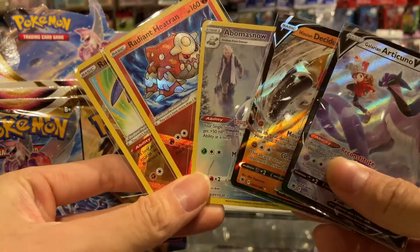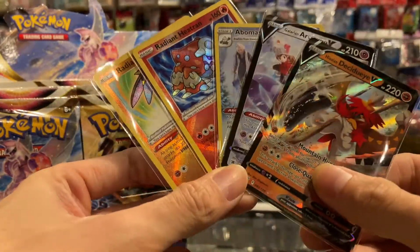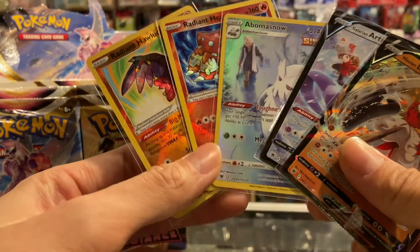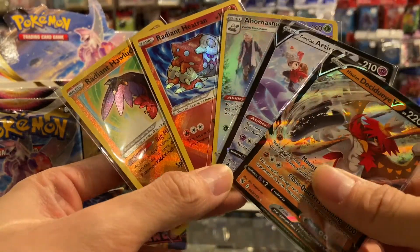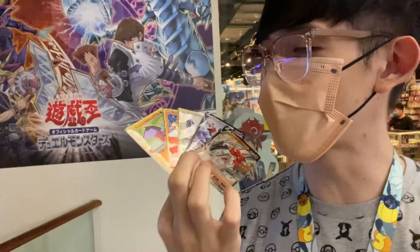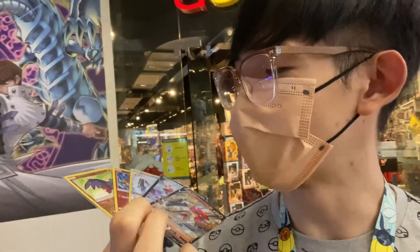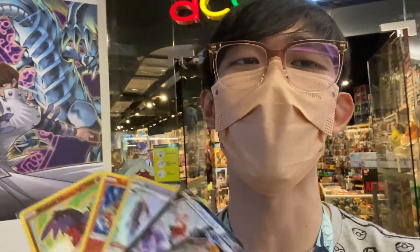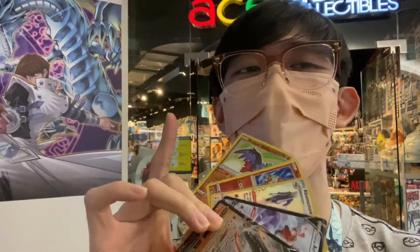We got five hits and most of them came from the reverse slot — that's crazy, guys! I have no idea what it looks like when they hit on the normal slot. These are some very decent hits overall, and I really can't be mad. Check out our hits from 10 Astral Radiance booster packs: I think the best one is the Galarian Articuno V character rare. Thanks for watching — please subscribe and give this video a thumbs up! Next video we're opening a full Astral Radiance booster box, so stay tuned. Goodbye!